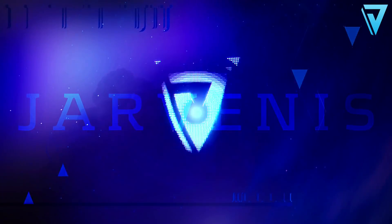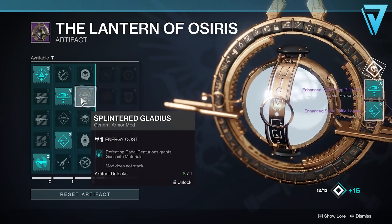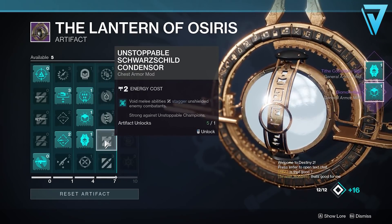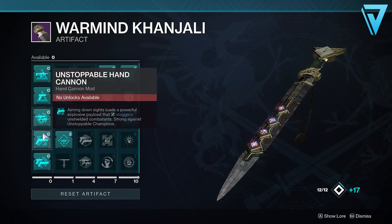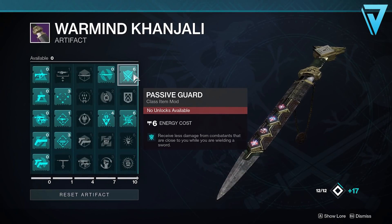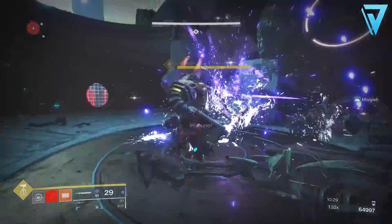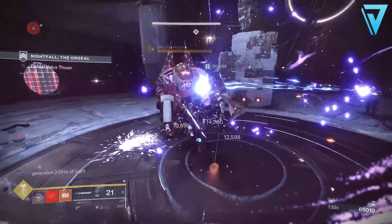Each and every season we get a brand new seasonal artifact. Back in Season 8 we got the Lantern of Osiris, and the idea behind the artifacts is not only to increase our power as a guardian but also to provide seasonal modifications we can apply to our weapons and armor to help adjust our playstyles. In Season of the Worthy we got Warmind Khanjali as the seasonal artifact, and a good example is looking at some of the mods we got this season — really heavily focused around swords.